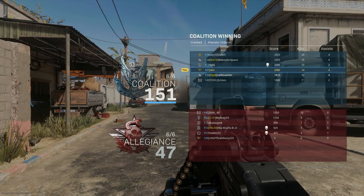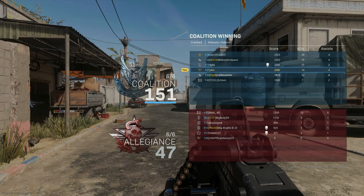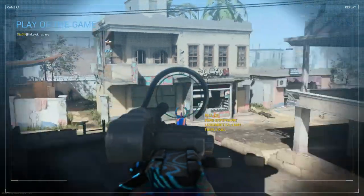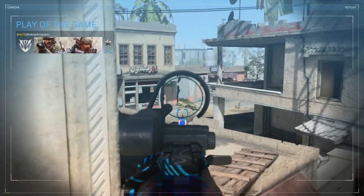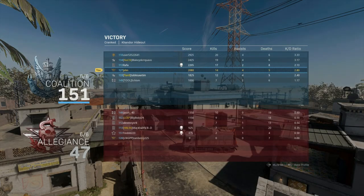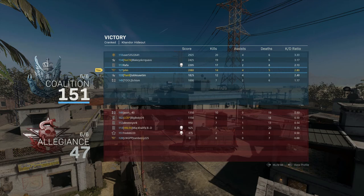There you guys have it — a victory. 14 kills. Not as many kills as I expected. But another thing about Cranked matches — they go pretty fast. I didn't even know we were already at 149. At least we won and beat them by a lot. They got totally smacked. 14 and 5, 2.8 KD ratio. I'll take it.